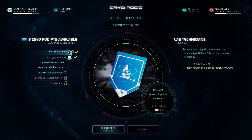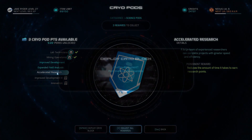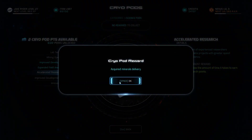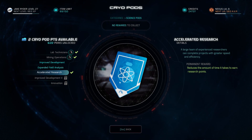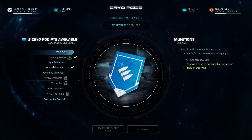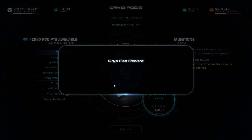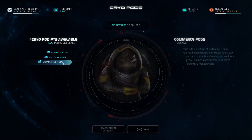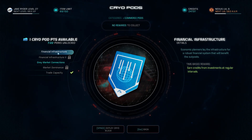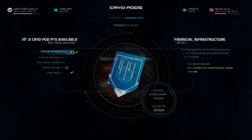We still have some that are locked. Let's do the accelerated research on this one and collect our rewards. More rewards — cool beans. Then let's do a military one — we've got three that are unlocked. The special force — let's do munitions. Collect those rewards. Then let's do a commerce one — like I said, we haven't done a lot of commerce, we've only done one. I've got two that are still locked. Let's do the financial infrastructure — let's do that one and collect our rewards.